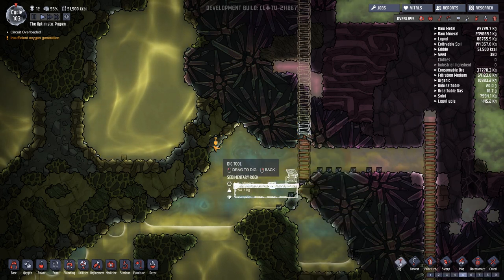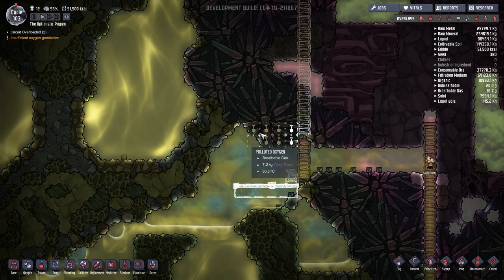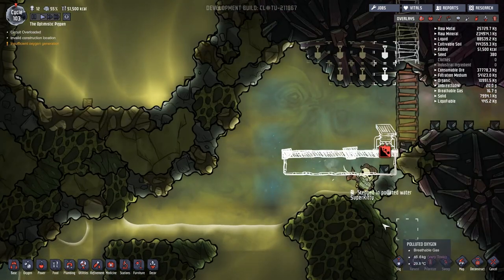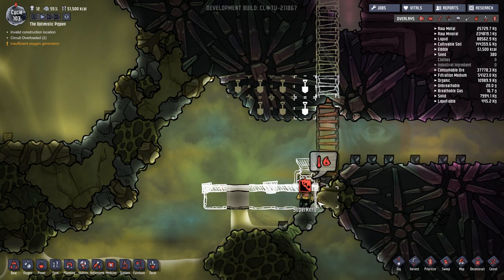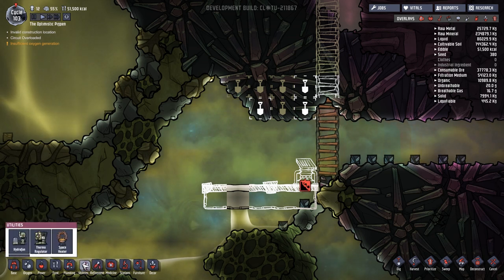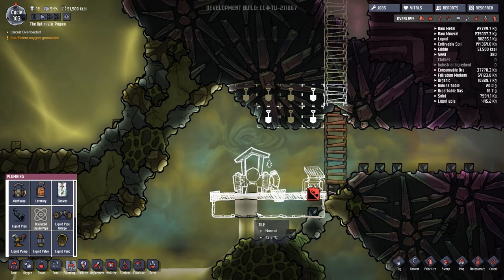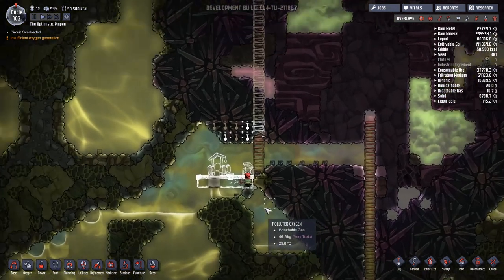Oxygen floats over the top of polluted oxygen, so I'm going to try and take this out to allow the polluted oxygen to float up into that area. I've got a feeling this hydrogen is going to give us a little bit of an issue. Don't come down here to build stuff — you're going to get yourself into real trouble. It's hot up here! That's crazy. There are some other things I want to do up here. In the plumbing — outhouse. I'm going to build one of those right there.